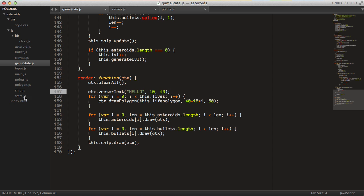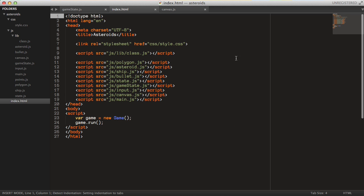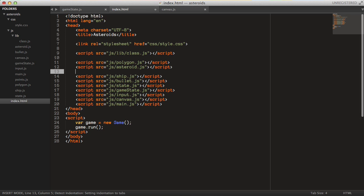I already figured it out — we haven't included the points file into our HTML file yet. So let's just include it: script src equals js/points.js.